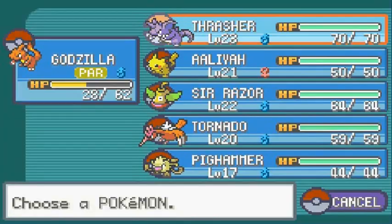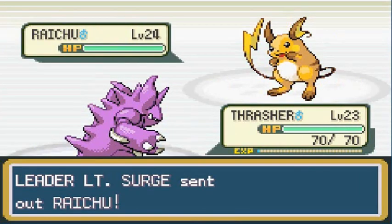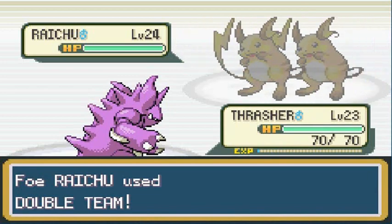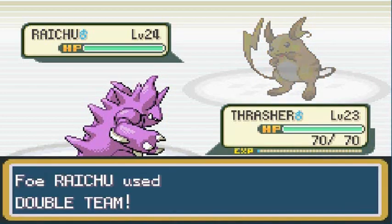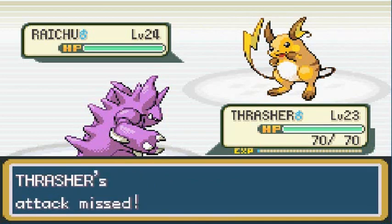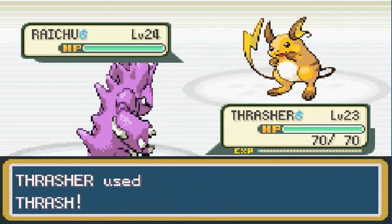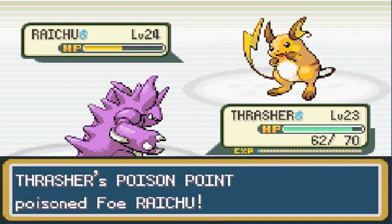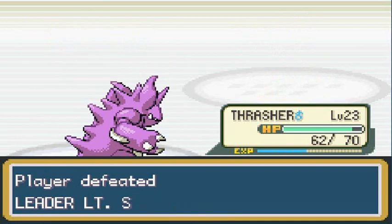Raichu is looking big, plumpy, and strong. Rock Tomb — and Raichu uses Double Team, making it nearly impossible to hit. Come on, Thrasher — there we go! Takes half its HP, and Raichu gets poisoned. There's no need to hit it anymore — it's going to beat itself up. And that is how you win a battle, guys. Thrasher with the victory!